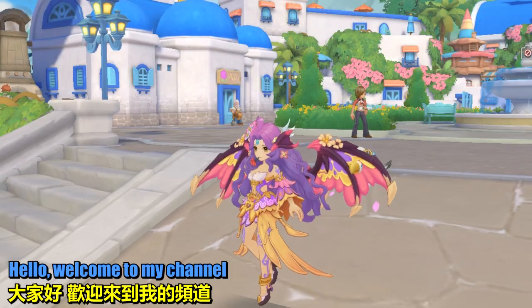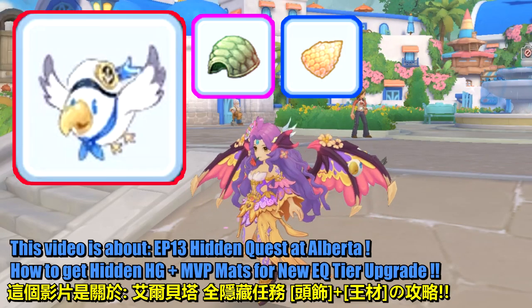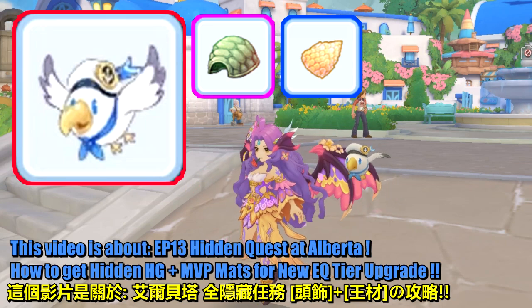Hello, welcome to my channel. This video is about EP-13 Hidden Quest at Alberta — how to get hidden headgear and MVP mats for new equipment to upgrade.